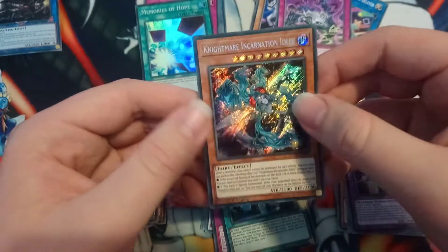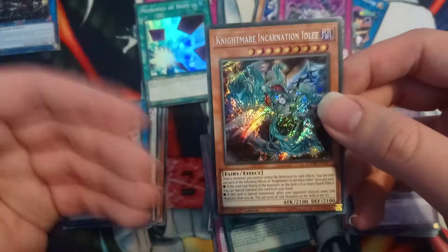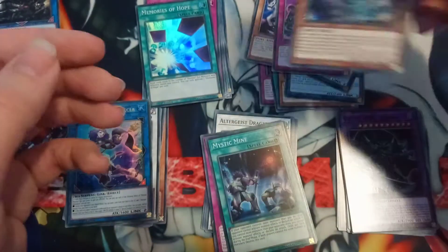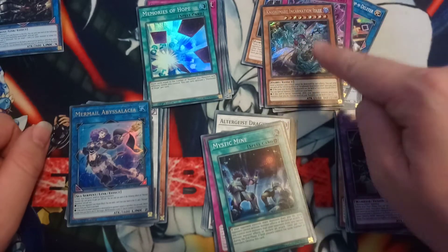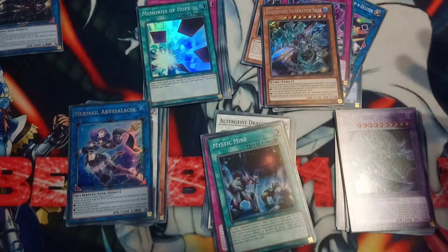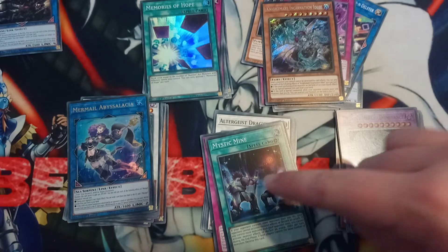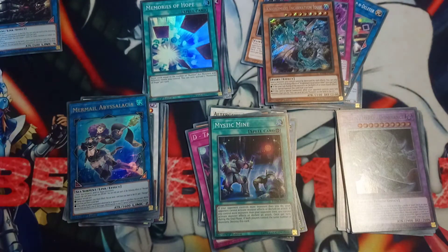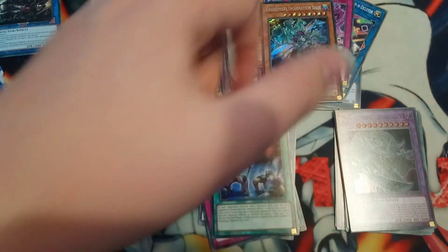We managed to pull a secret rare — Nightmare Incantation Iblee. You can summon it off so many things and I'm really happy to have pulled it. That's the video — thank you guys so much for watching. Very happy to have pulled a secret rare from these packs, seeing as the first kit had no secret rares. We got a secret rare, a not-so-great ultra rare, and a Mystic Mine. Don't forget to like, comment, and subscribe for more videos — I'll see you guys next time!